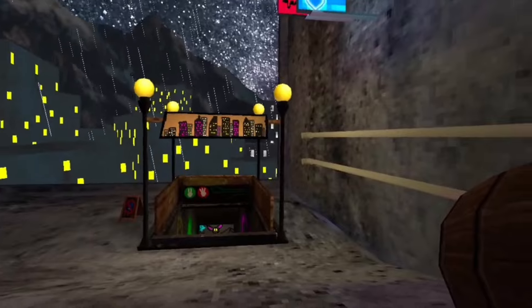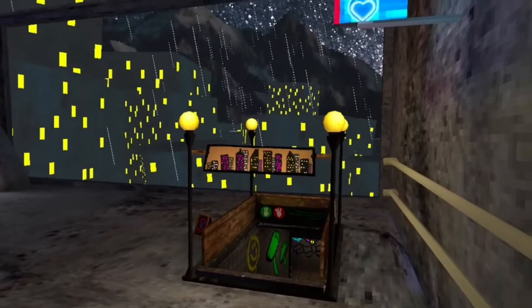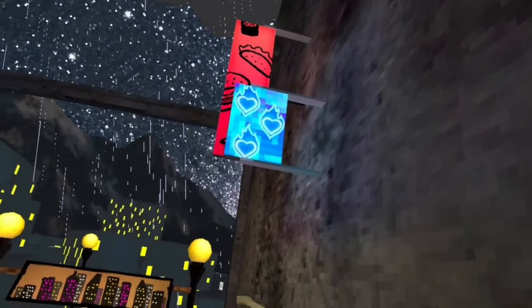So yeah, Gorilla Tag, fix the glitch. In the city, if you go to the entrance of the Metropolis map, you can see that there are some kind of posters — whatever this is. They actually have a new sound effect.